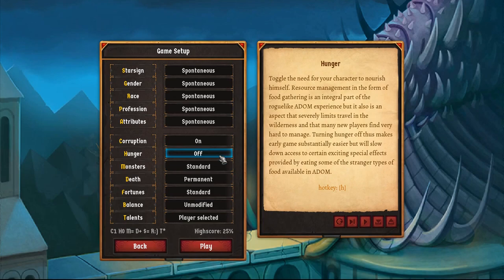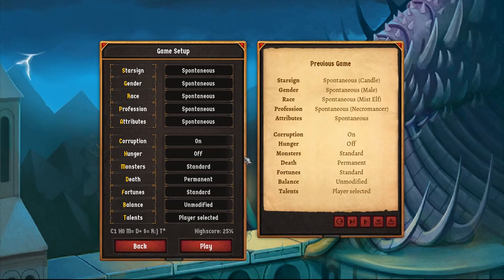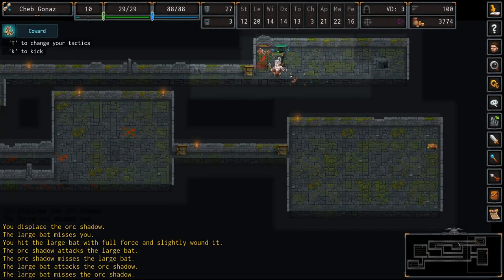Turning off hunger also means you can haul around more corpses for necromancy, because you won't have to devour them when hungry. One last thing: this game is pretty complex, so what I cover here is really just the tip of the iceberg. Just bear that in mind.